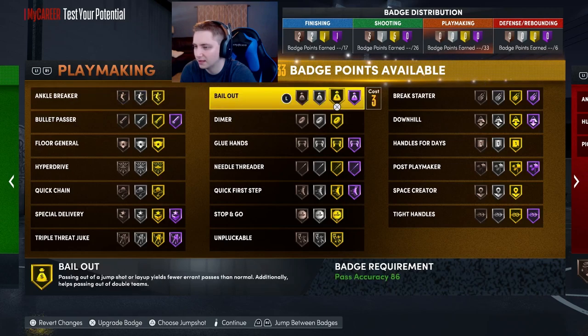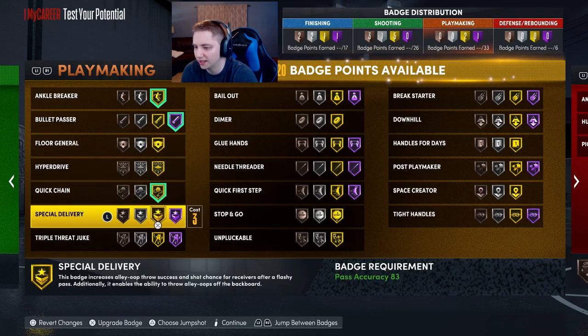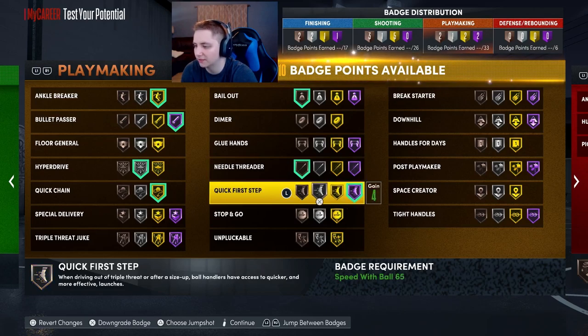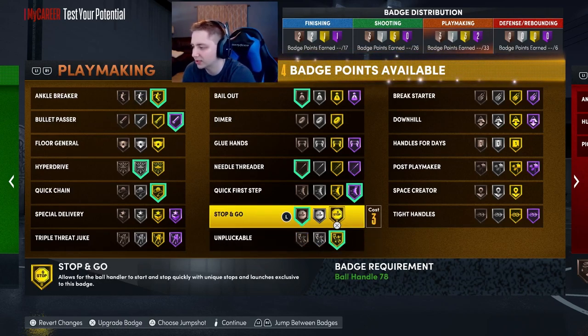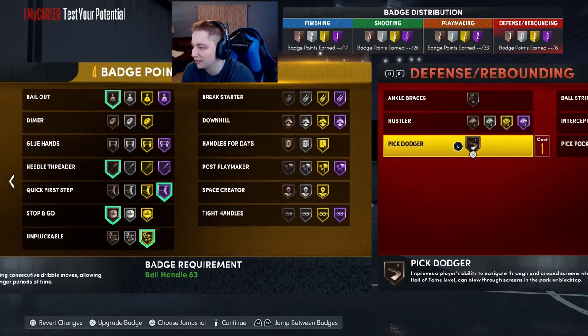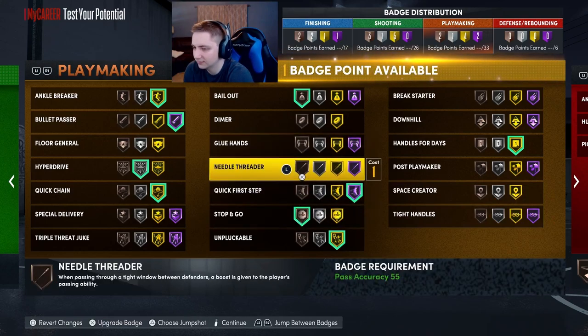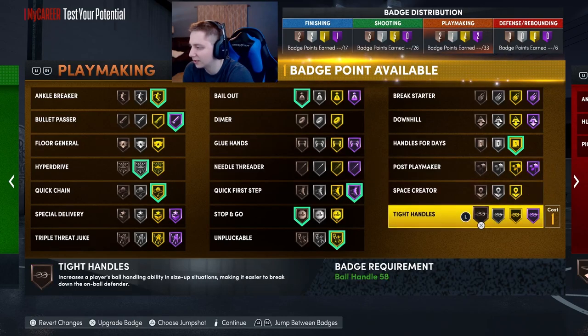For playmaking, I'd definitely recommend gold Ankle Breaker. You're going to want Hall of Fame Bullet Passer. Floor General is optional — shooting is pretty easy right now so it's not really needed. Quick Chain is a good badge, Hyperdrive is decent, and you definitely want Bailout at least on bronze to pass out of shots. Needle Threader is decent. You definitely want Hall of Fame Quick First Step. Stop and Go is decent. You definitely want gold Unpluckable since steals are very easy to get — there are lots of bump steals. Gold Handles for Days is definitely necessary, and Tight Handles is another good badge.